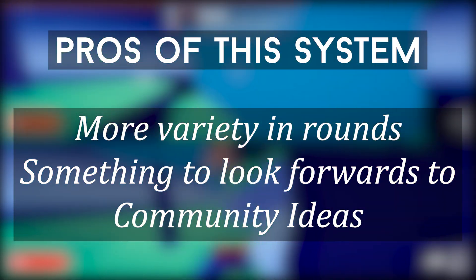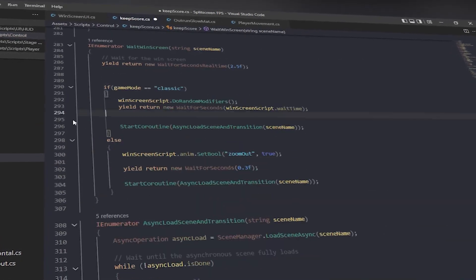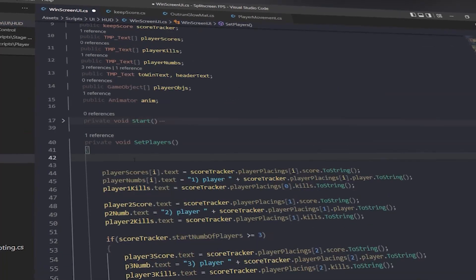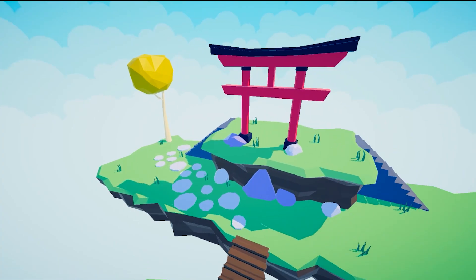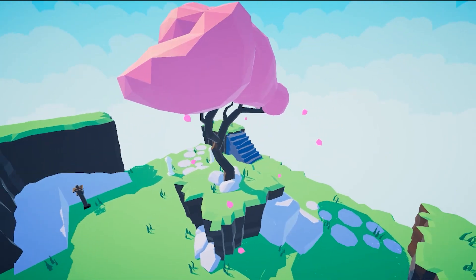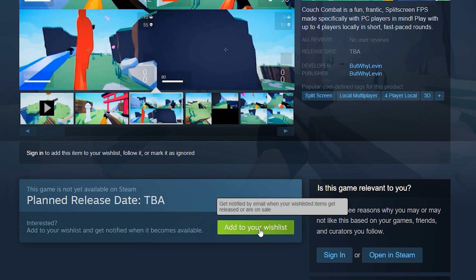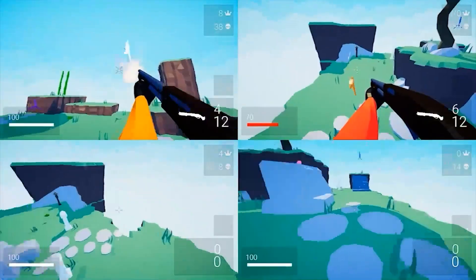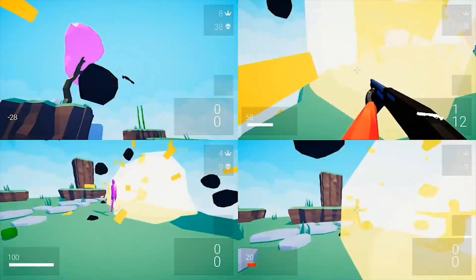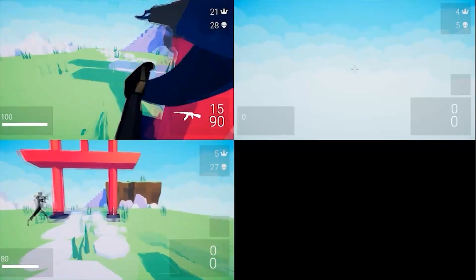Plus, this allows me to implement community ideas for modifiers, which is always fun. But the best way for me to see if the system is any good is to actually make it and then playtest. So that's what I'm going to do in this devlog. But first, if you like the game and want to support the channel, the best way you can do that is just to wishlist it on Steam. There's also a free demo on Steam. Wishlisting the game is incredibly helpful, as having more wishlists on release makes Steam push my game in the algorithm, which is incredibly helpful for an indie dev like me with no marketing budget.